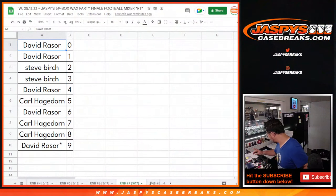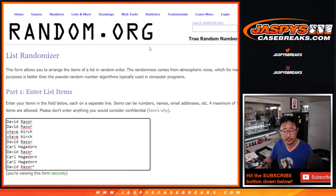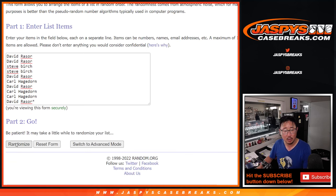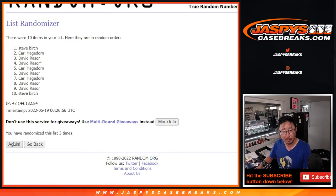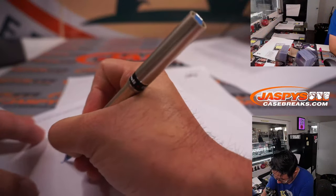Cincinnati group did not have anything extra, so this will just be for the non-numbered cards — this could include Joe Burrow rookie cards that were not numbered. Three and a three, six times: rolling one through six — and final time, Steve Birch on top. So Steve will get the non-numbered cards for Cincinnati.